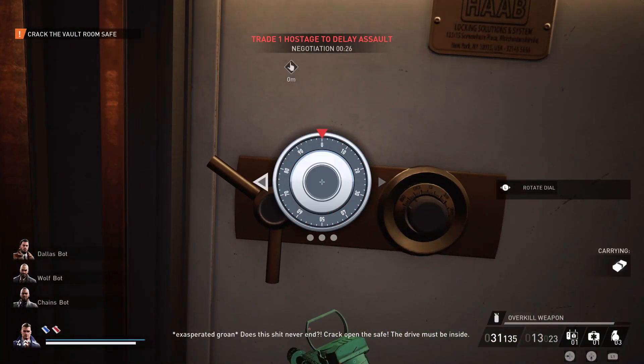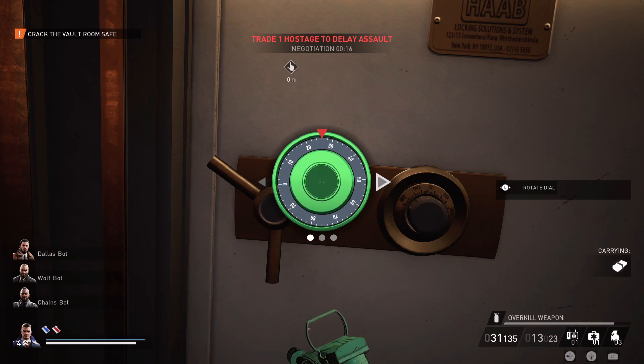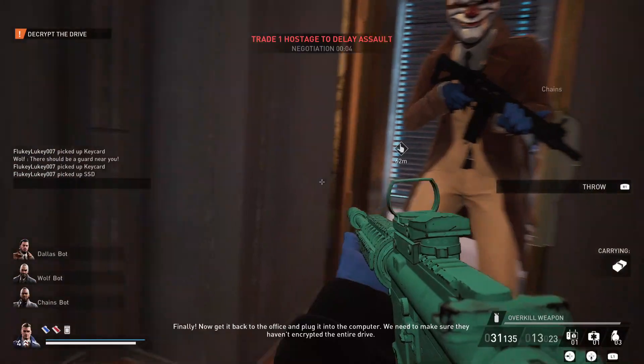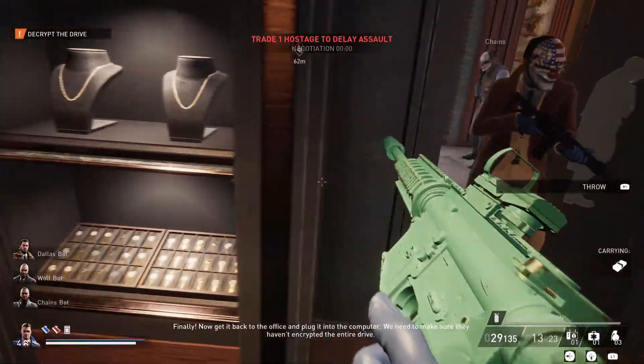In my case the code was 3-2-2-8. Once you're in the vault, you need to unlock the safe. Crack that and then you're going to obtain an SSD drive.